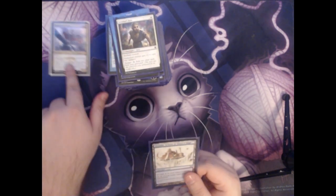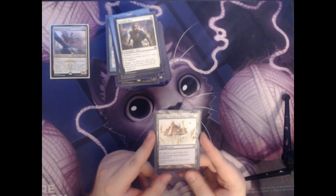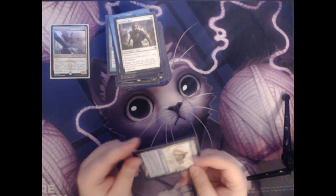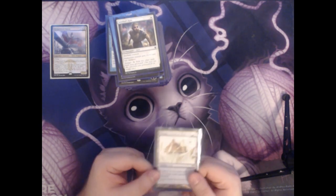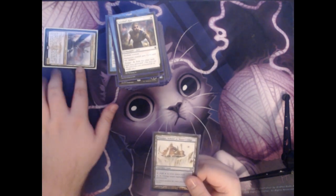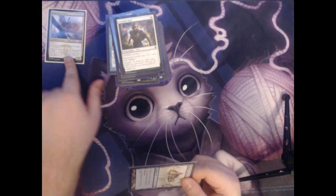Speaking of untapping Dragonlord Ojutai, we have Minamo, School at Water's Edge. It's a legendary land that taps for blue. You can also pay a blue and tap Minamo to untap target legendary permanent. So if your Dragonlord Ojutai is tapped and an opponent tries to kill it, you can use this to untap it in response and give it hexproof.